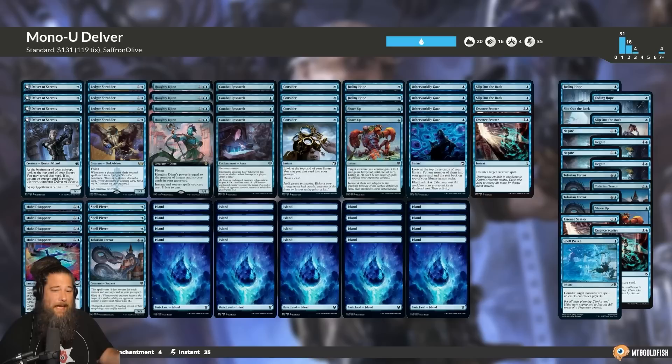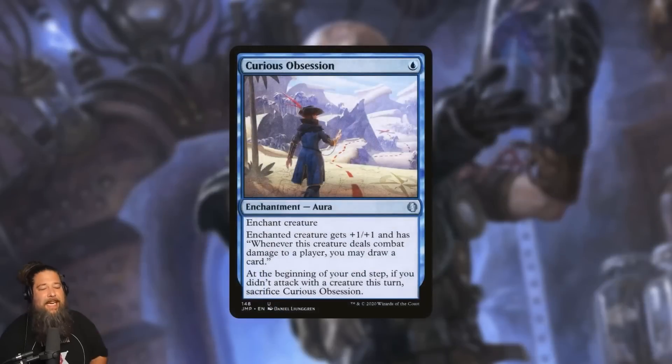Mono Blue: play a thing, put a curious obsession — a pseudo curious obsession — on it, and counter all your opponent's things until they die. As you can see, this deck is a little bit over our normal paper budget at $131. That's because Ledger Shredder is actually kind of expensive, but the deck only has eight total rares in it, so it's super cheap on Magic Arena.